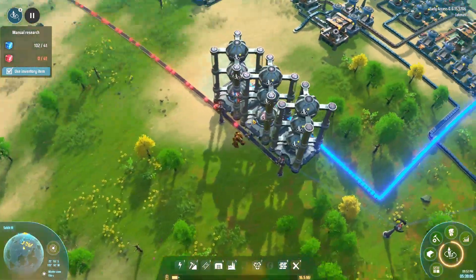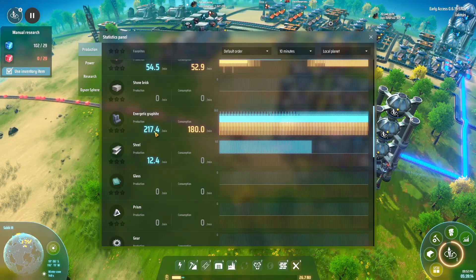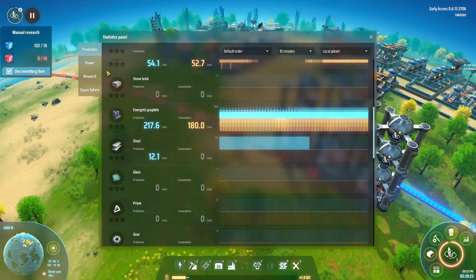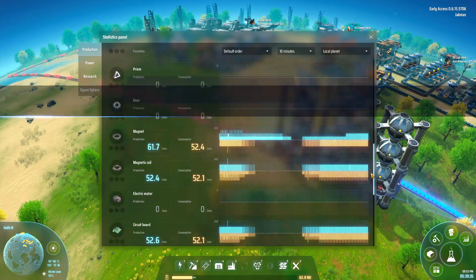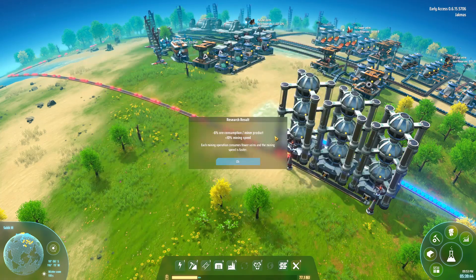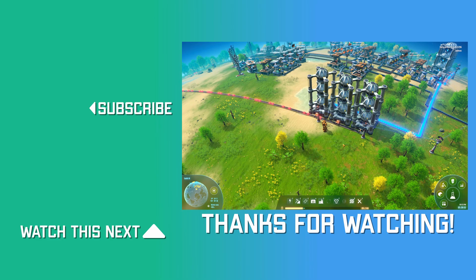Let's check the stats. We needed 180 energetic graphite per minute for three towers — two per matrix — and we're making over that. The hydrogen looks close but is actually way over as well, which is great. So that is it for this episode! Thanks for watching — if you enjoyed the video remember to press the like button, subscribe if you enjoy factory building games, and leave any questions or comments below. I also live stream on Twitch — link in the description. Stay safe, have fun, and I'll see you on the next one.